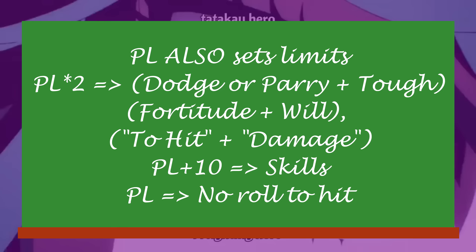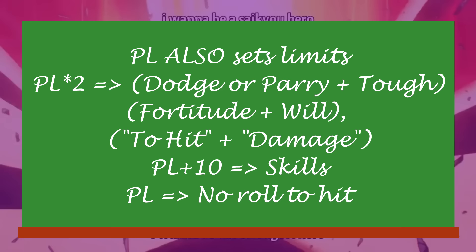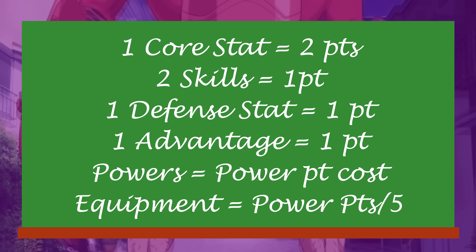However, there are implied limits to the power level so you can't just dump all your points into time travel and prevent villains from ever being born. These limits are as follows: the following score combinations can never be more than double the power level — dodge and tough, parry and tough, fortitude and will, attack and effect. If you have an ability that does not need a roll to hit, it cannot have a value greater than the power level. None of your skill rolls can ever be greater than 10 plus the power level, although that limit does not include situational modifiers. Keep these limits in mind before you run off to build a literal One Punch Man, as the DM will have every right to say your setup is illegal.